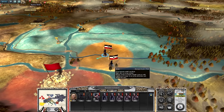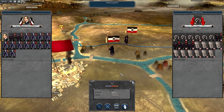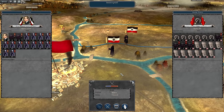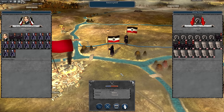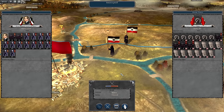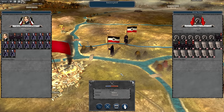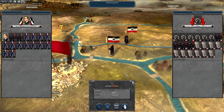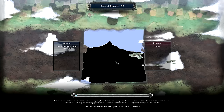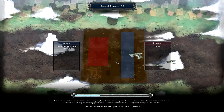They attack out of the enemy force - they realize they cannot defend Belgrade, so they attack out and are caught without reinforcements. Here it goes - the Battle of Belgrade! They do outnumber us in artillery and that is going to prove quite difficult.